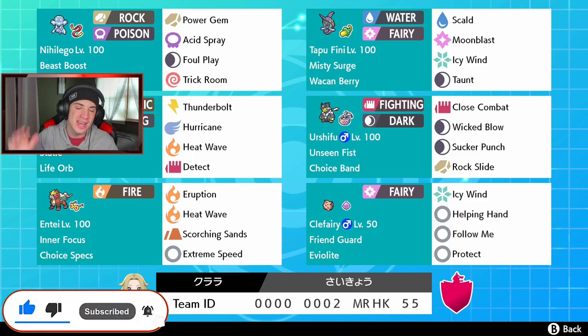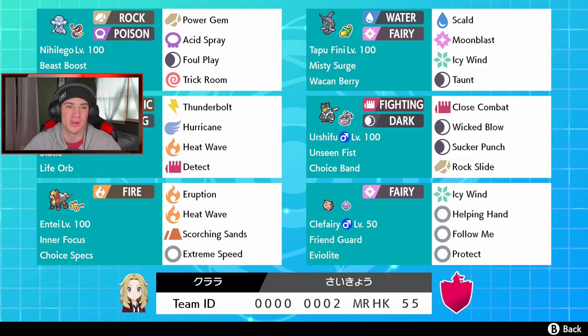Rocking out in our front spot for this team is Nihilego, an Ultra Beast — Rock/Poison type with that Beast Boost ability and Focus Sash. We got Power Gem and Acid Spray for STAB moves. We can also set Trick Room or cancel it out, whichever one we want to play, and then Foul Play as its final move.